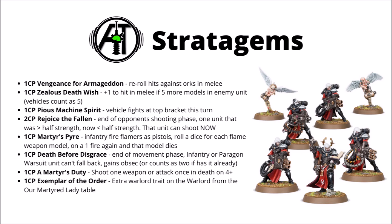Finally, for one CP, we have Exemplar of the Order. This basically allows you to take one extra warlord trait for your main warlord, provided it's one of the three warlord traits from this new Martyred Lady table. I think maybe the best use of it might be to use that Martyr's Strength combo and perhaps put it with something like Righteous Rage — that could be a cannoness that could do a turn of some extreme devastation.